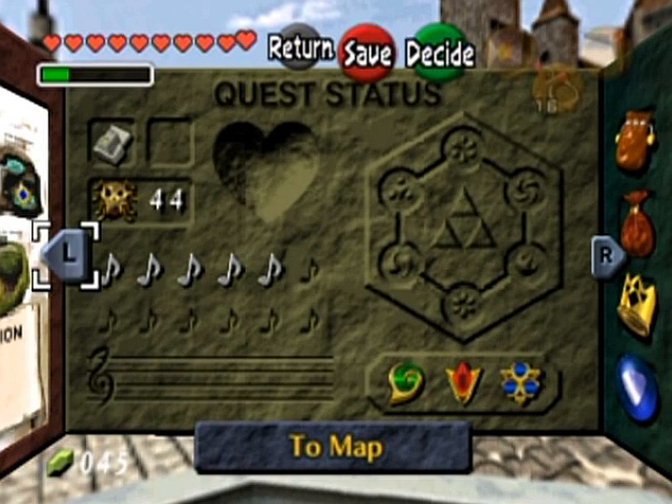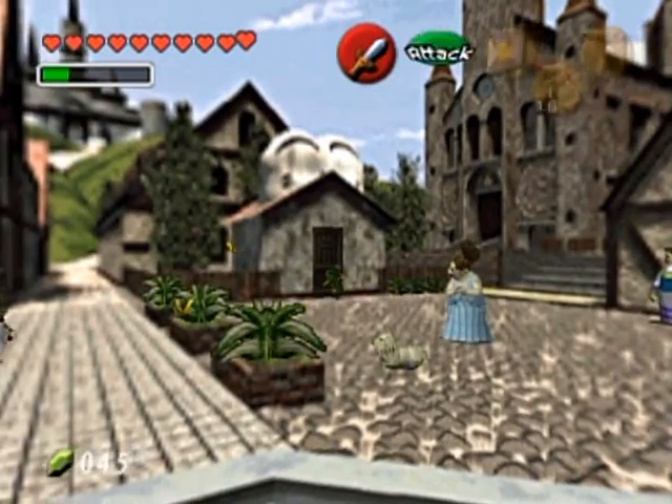To those wondering, my current counts are 16 heart pieces, 3 heart containers from the 3 dungeons, and 44 Skulltula tokens. Hello everyone and welcome back to the walkthrough.